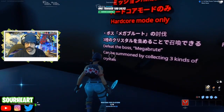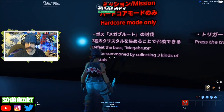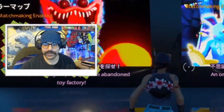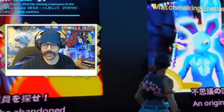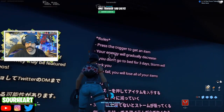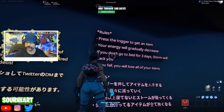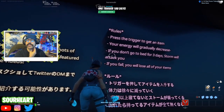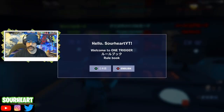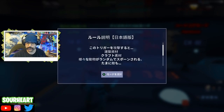Hardcore mode only - defeat the boss, Mega Brute, which can be summoned by collecting three kinds of crystals. There's Poopy Playtime Chapter One in here too. Press the trigger to release an item. Your energy will gradually decrease. If you don't go to bed for three days, the Storm will attack you. If you fall, you will lose all your items. Because it's translated from Japanese, there's a bit of a language barrier.